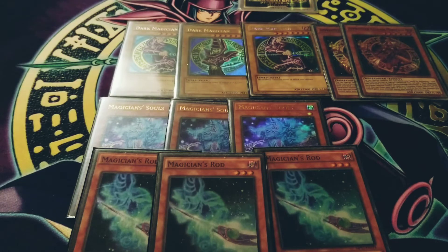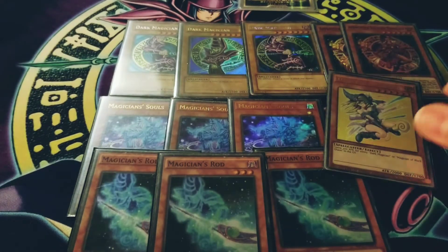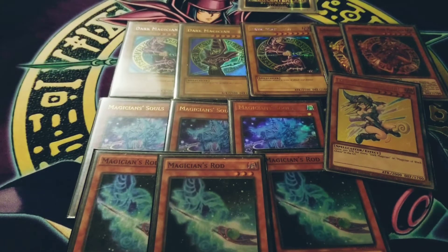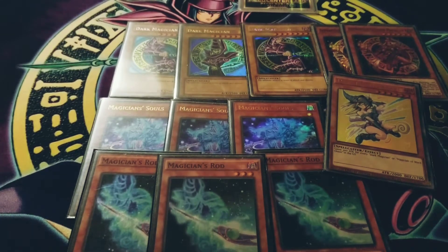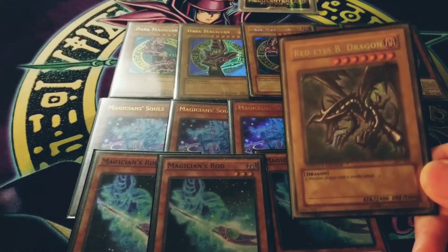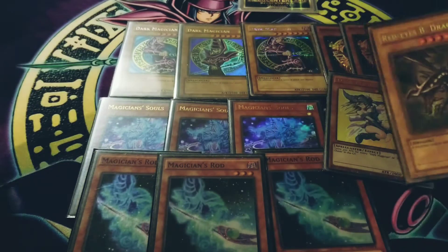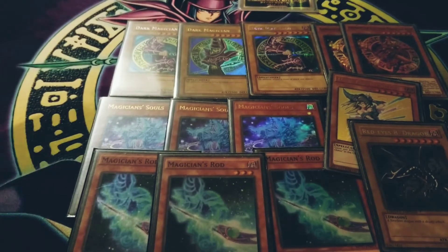I also play Dark Magician Girl just for the Soul Servants, but I'll get to that when we hit spells. For so long I've tried to keep my deck just spell casters and classic Dark Magician cards, but I had to give in to the Red-Eyes Black Dragon. That Dragoon combo is just too good.